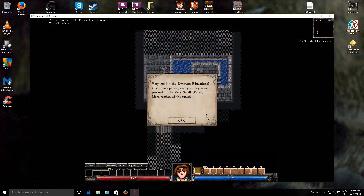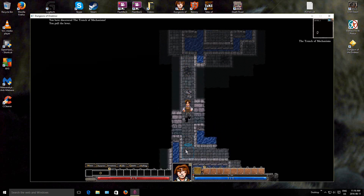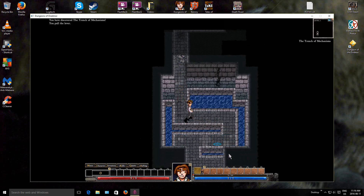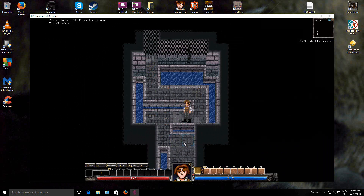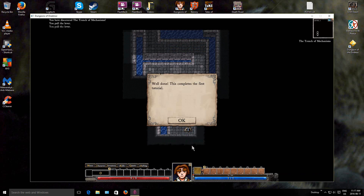It's very good. The door of an educational grate has opened, and you may now proceed to the very small watery maze section of the tutorial. If you don't want to use the keyboard, you can also click on the floor - your hero will then move to the appropriate square. Try using the mouse to move your way through the water maze. Note that you can just click on an object, like the lever, to move directly to it. See, I can move with the mouse. Well done, this completes the first tutorial.